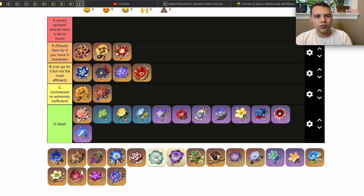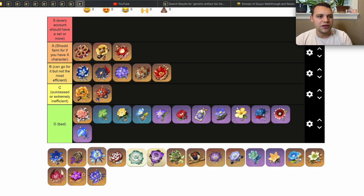Crimson Witch of Flames is in the same domain as Lavawalker. You should probably go for Crimson Witch if you're maining Hu Tao, though you can get away with Shimenawa's Reminiscence or Gilded Dreams in the meantime. I think it toes the line between A and B tier, but it is enough of an upgrade to justify putting it in A tier.